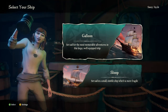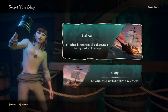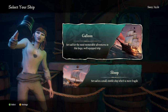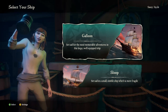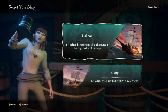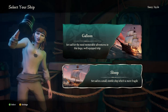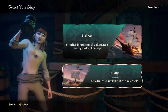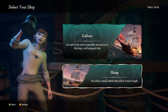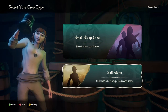Select your ship - a galleon or a sloop. Is that how you say it? Set sail for the most memorable adventures in this large well-equipped ship, or set sail on a small nimble ship which is more fragile. Why would I choose a smaller ship when I can have a bigger one? Aaron just informed me that unless I'm intending on playing with a group, just go for the small ship. You can change these settings later if you want to play with a bigger crew, but I'm just going to go for the sloop and sail alone.